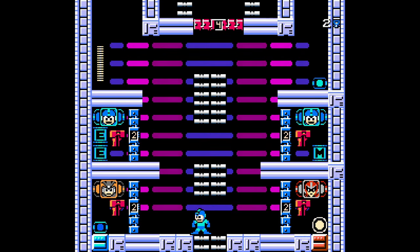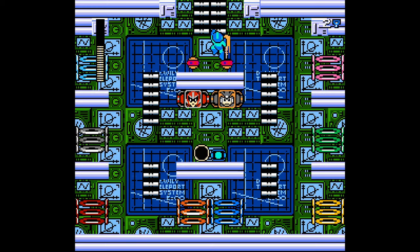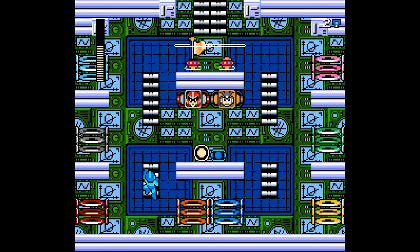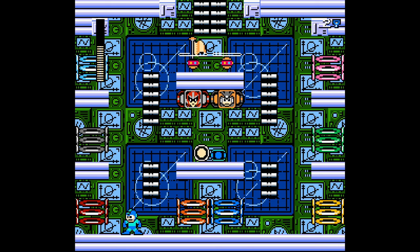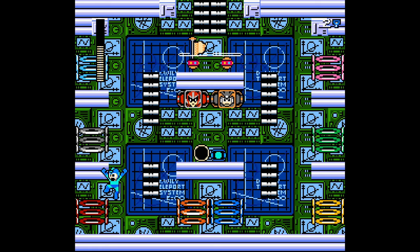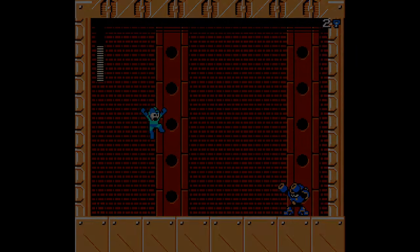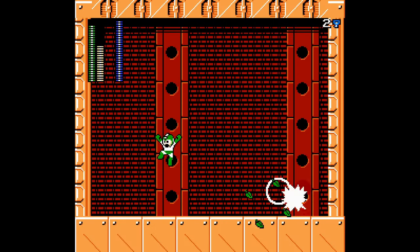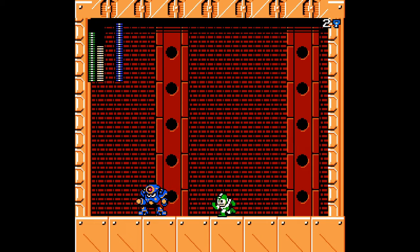Now I can switch back to Mega Man. I'm not going to bother with an energy capsule just yet. I feel like the red door is going to be Shadow Man. Alright, it's supposed to be Needle Man — oh man, not the right weapon, and we already used it anyway.